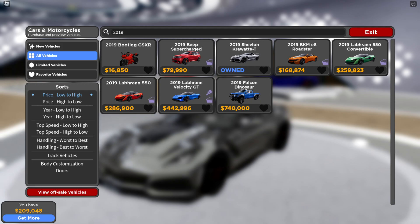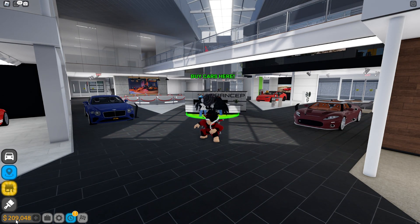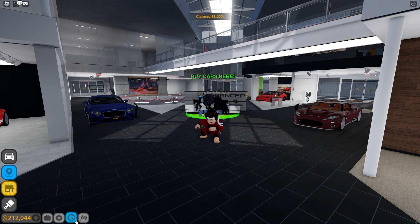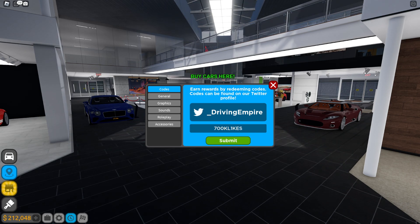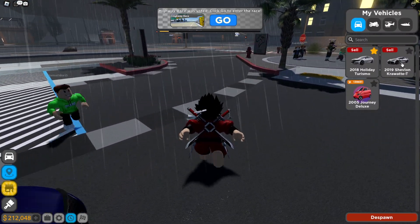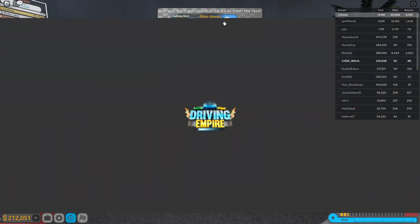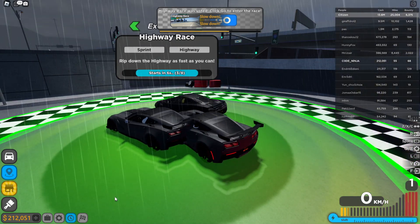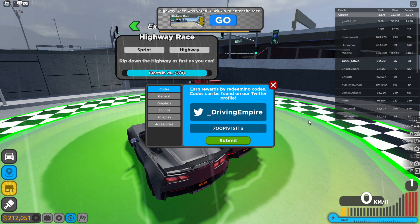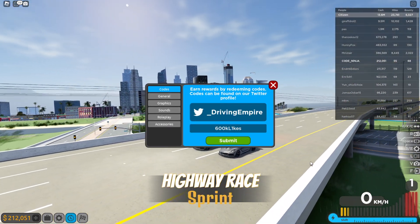I'm just going to save up some money to get myself a better car. Redeeming some codes: the first code gives you 50k in cash. I really recommend buying the 2019 Chevlon — it's really good for 112k, this car is insane. There's another code for 700 million visits, and another code for 600k likes. Redeem all these codes guys — next update there will be more codes.